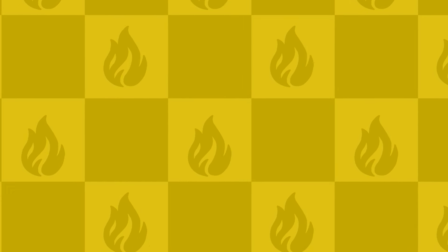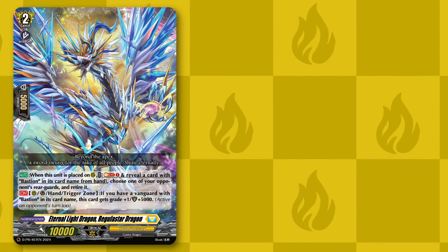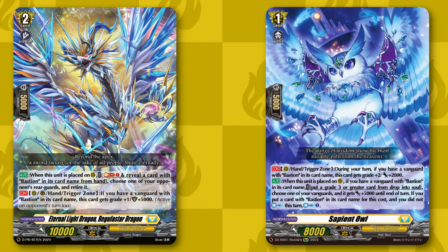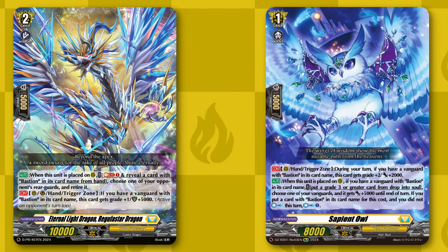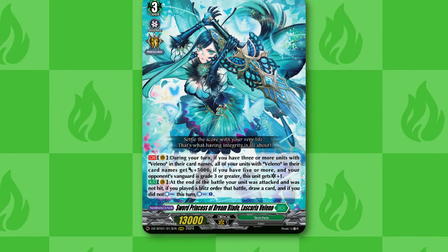For our non-grade-threes we have Regular Star Dragon, which can retire and also gain shield. We also have Sapien Owl, which can put something from drop into the soul, can counter-charge, and is also just a 10k beater. Both of these become grade threes whenever they're on the board, allowing them to be re-stood by Bastion Prime as well.